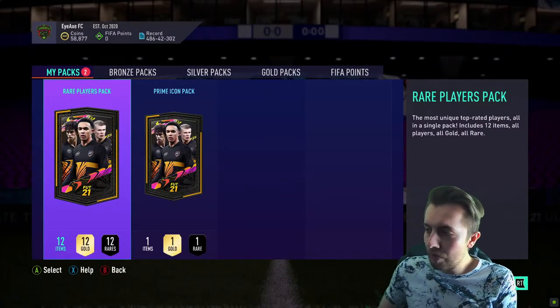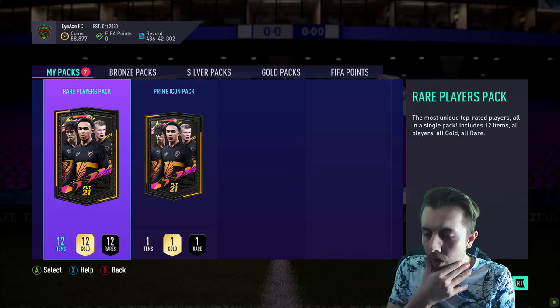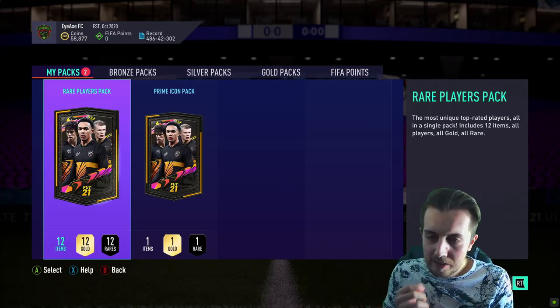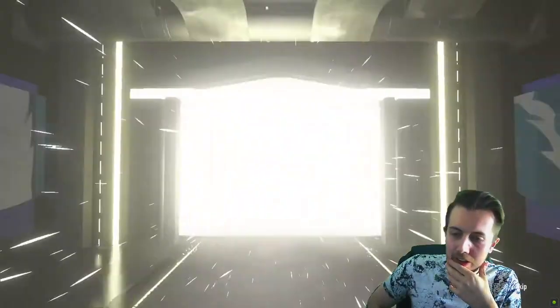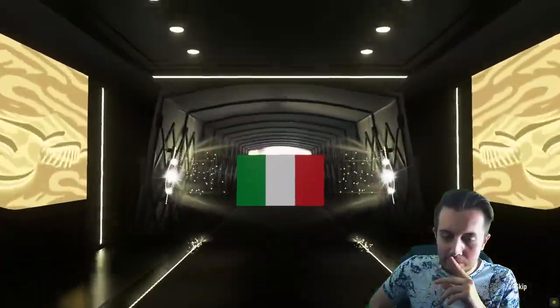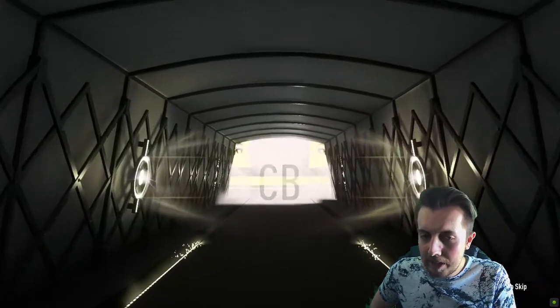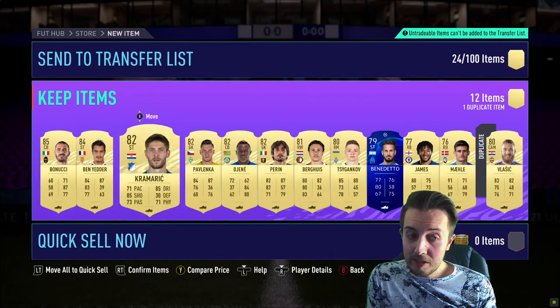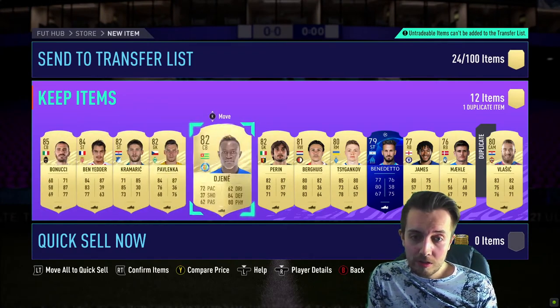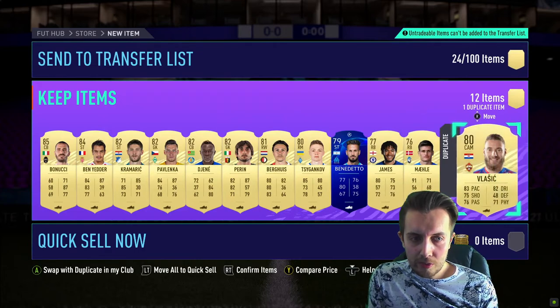This is the last pack before the icon pack. I want everyone to just pray that it doesn't say 'we've had a problem with the store' when we open the icon pack. Italian center back - it's going to be Bonucci... and Ben Yedda. Yeah, that's pretty decent to be fair, 85 and 84. He's untradeable.